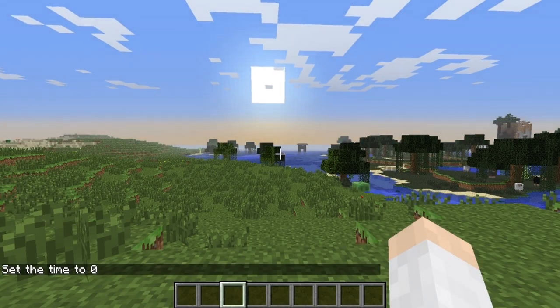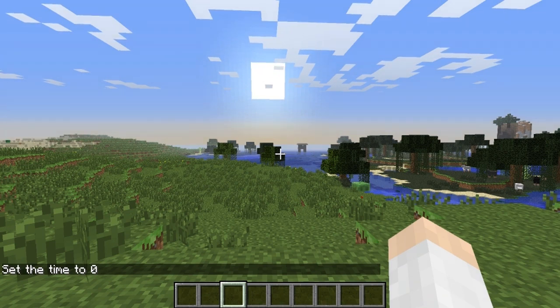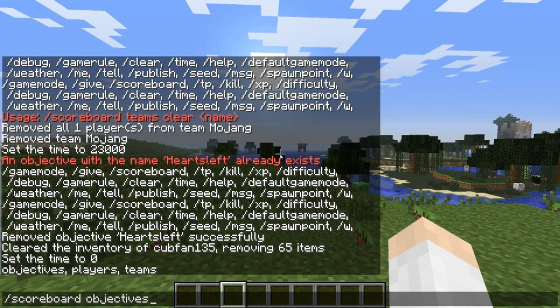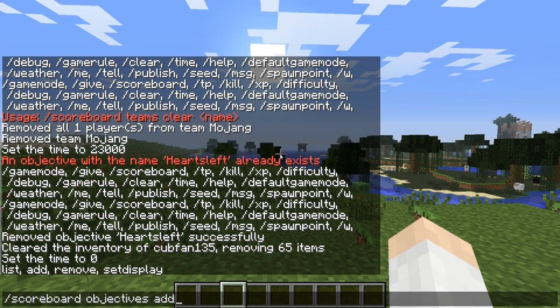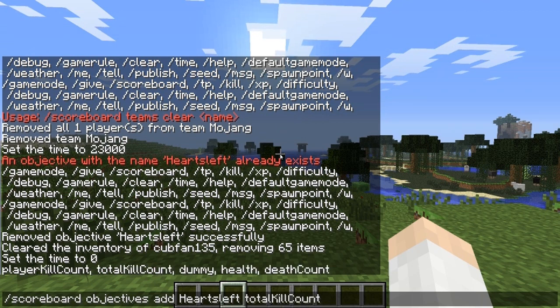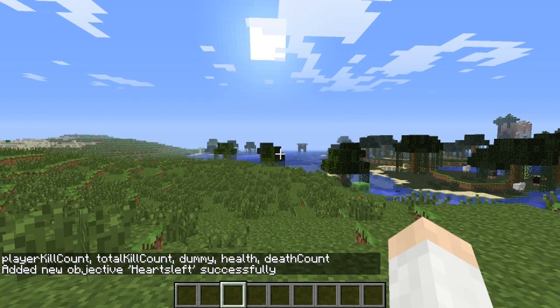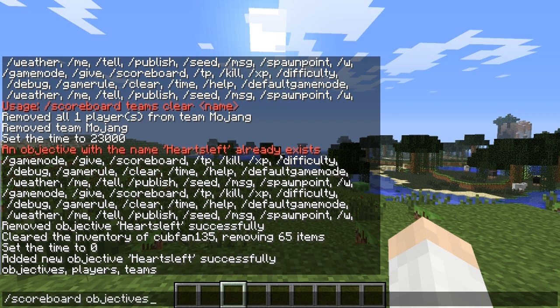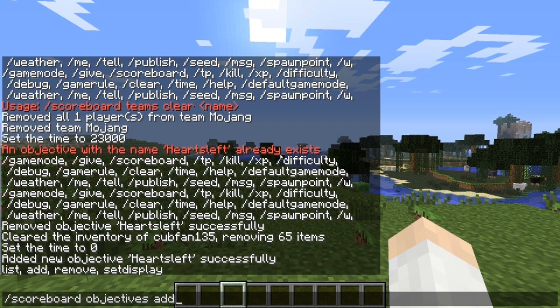There are also some big changes to the scoreboard system this week. First off, there's a new objective called 'hearts,' which keeps track of your health. So say you wanted to make a scoreboard to keep track of your health — you'd type scoreboard objectives add, and call it 'hearts left,' for instance. We can keep track of our hearts just by setting the display.